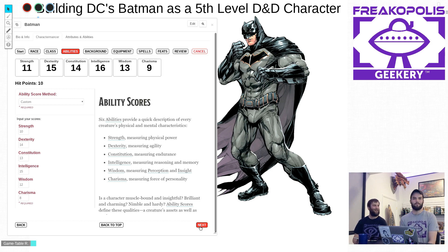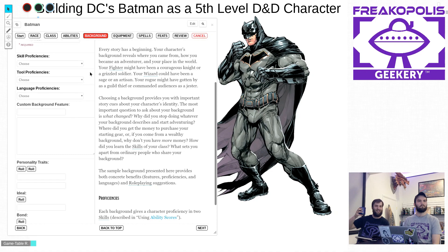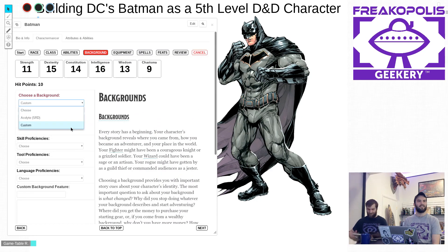Argue this in the comments if you want. If you guys have better suggestions let us know as we continue on. For background — Batman's background is 'murdered parents,' but what does that mean for D&D? The Charactermancer only gives us acolyte unless we buy some stuff, but luckily we have a whole stack of books here to refer to.